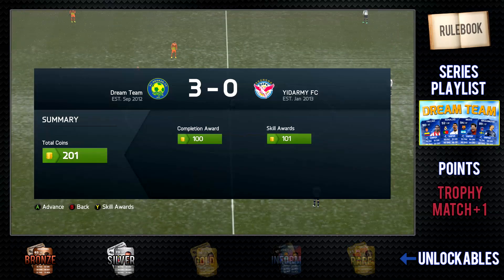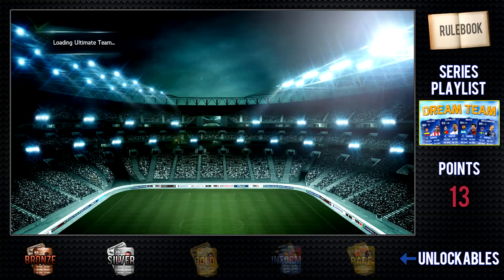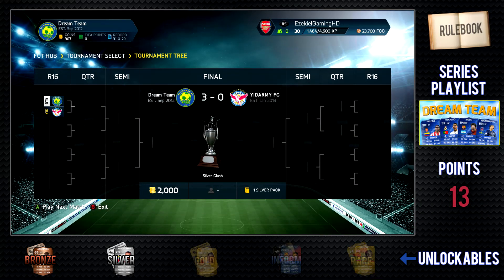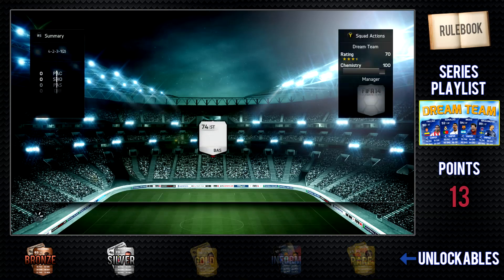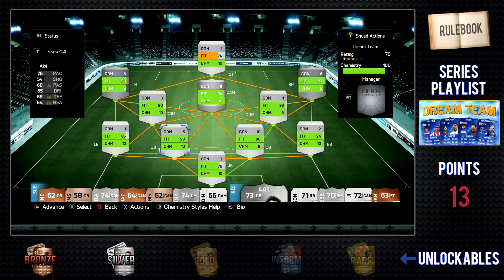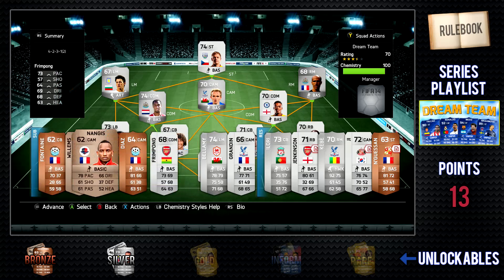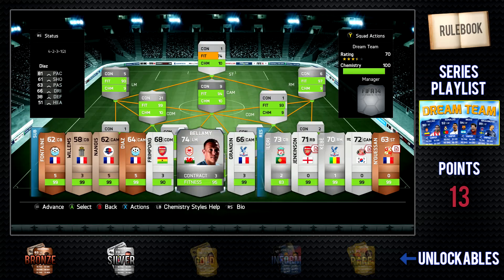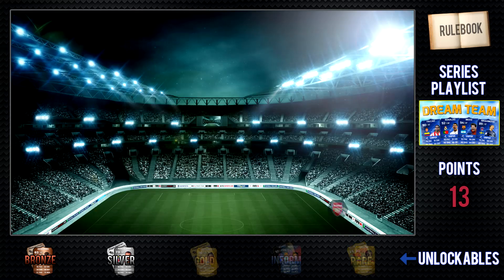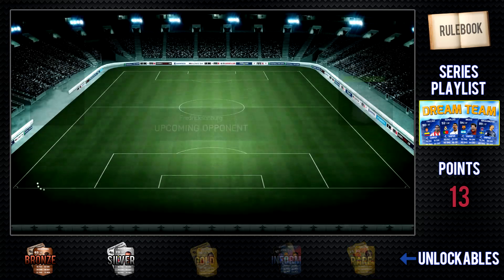That means I get an extra Dream Team point, so I now have 13, which is quite a lot. The problem is I don't have any coins to buy players with. I need to find a striker and a left back that's kind of affordable — I want to save up to around 2,000 coins. I really need you guys to help me suggest players in those positions.